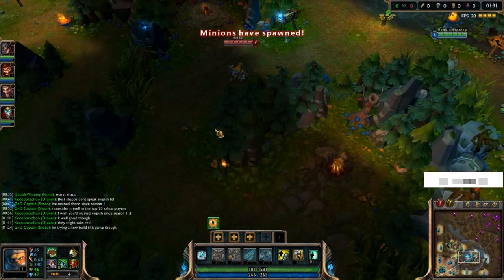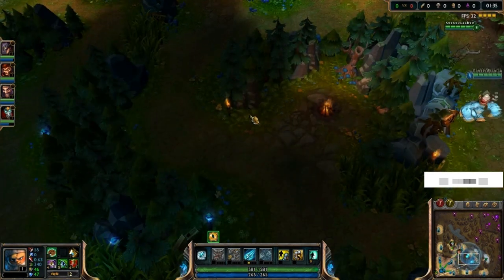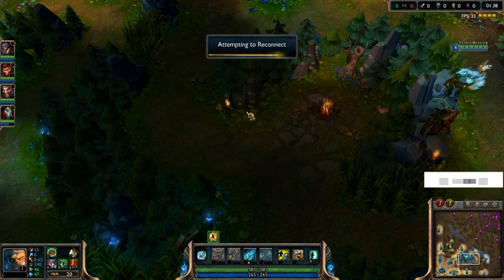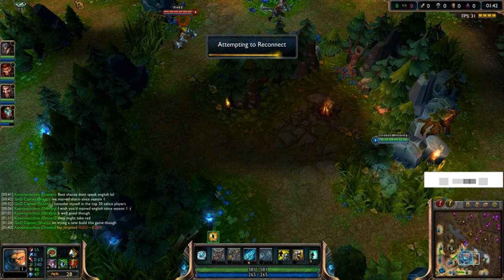So when you have a ward like that and you know there's only three of them, if you can get four or five of your teammates to come in and close on them, then you can just blow tons of summoners, get first blood, and snowball the game off that.